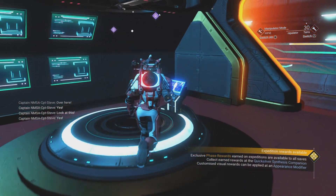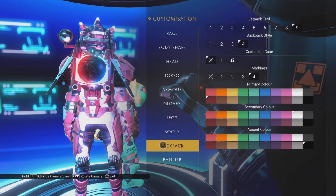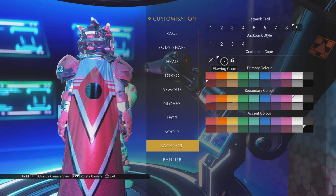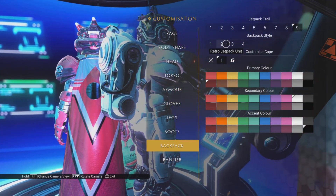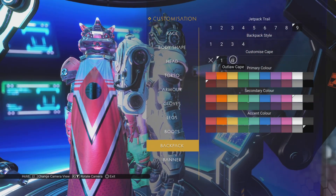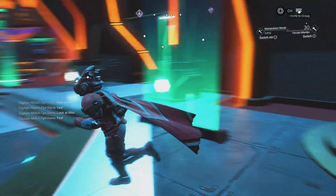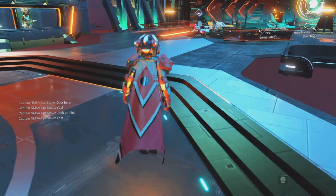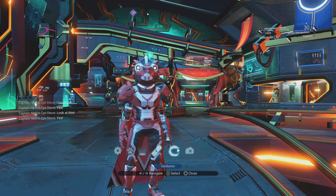The last tip I have for you is how to attach a cape to your character. Go inside an appearance modifier — it doesn't matter if it's inside a base, the anomaly, or a station. Go to Backpack, then Customize Cape, and choose the flowing cape — it's the only one available at the moment. You can choose three different colors for it. You can also change your jetpack trails. Look at that — looking really fine and dapper!